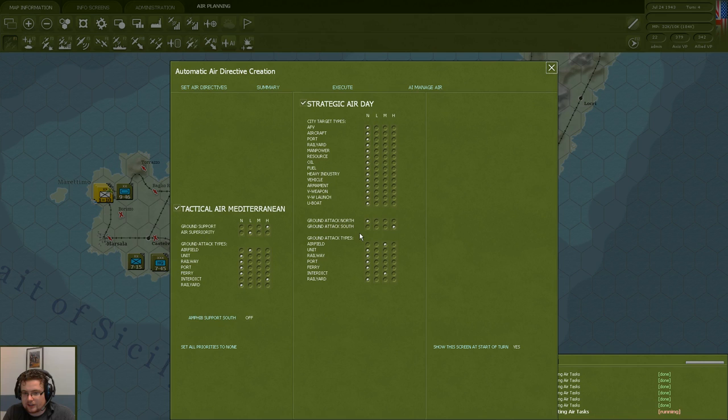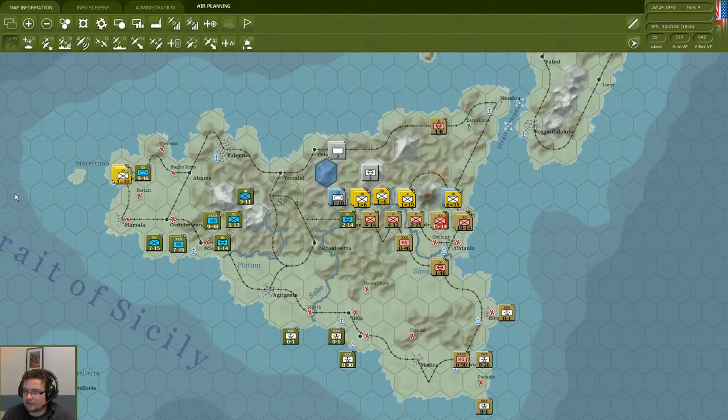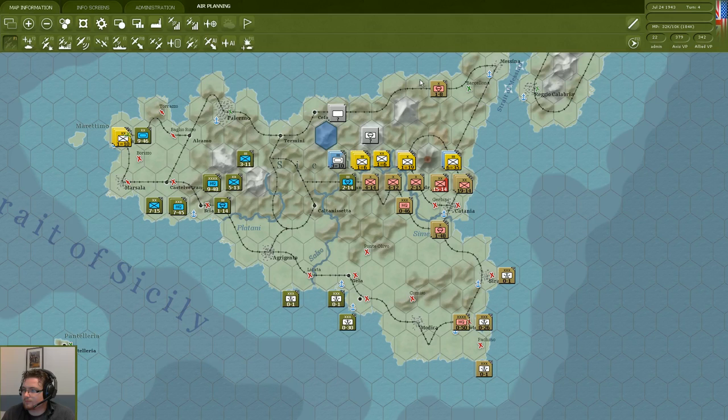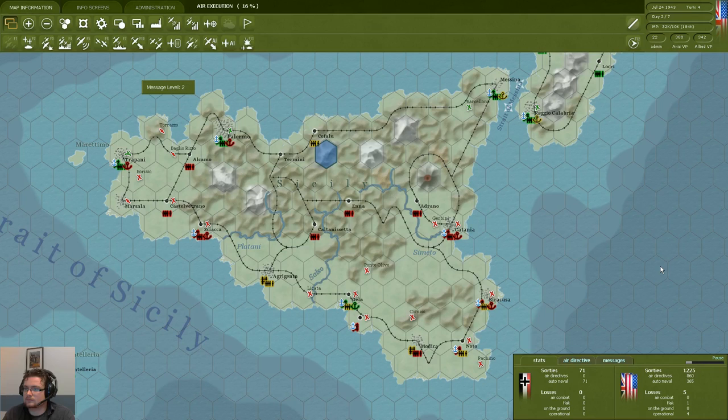One thing I could have done, as gets pointed out by Joel Billings, is flown in supplies to the airfield where my unit just went, to avoid attrition — one of the things you easily forget when constantly talking while playing. My mistakes are stacking up, so let's see if we can still claim as much as possible before we run out of time. We're going to press end turn, execute our directives, and see what happens.